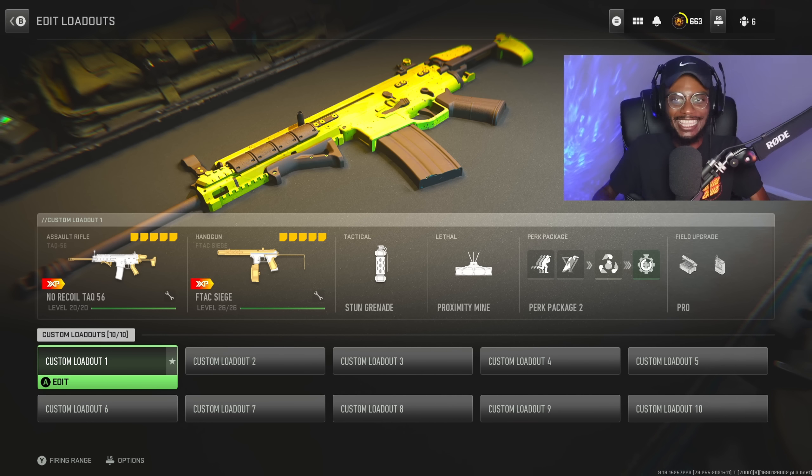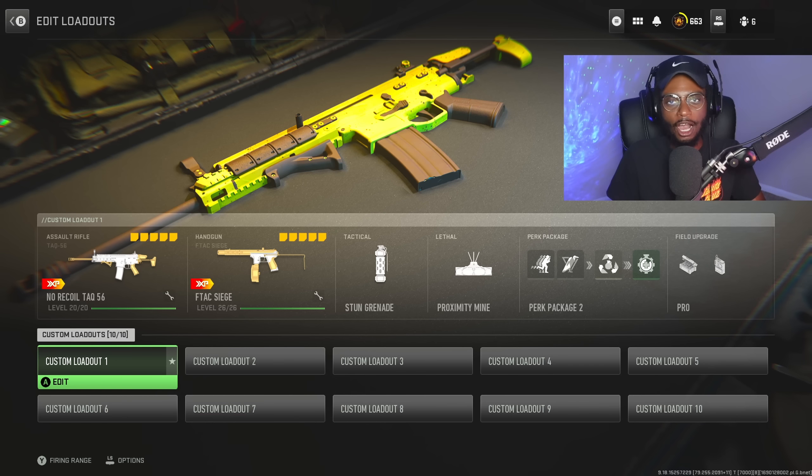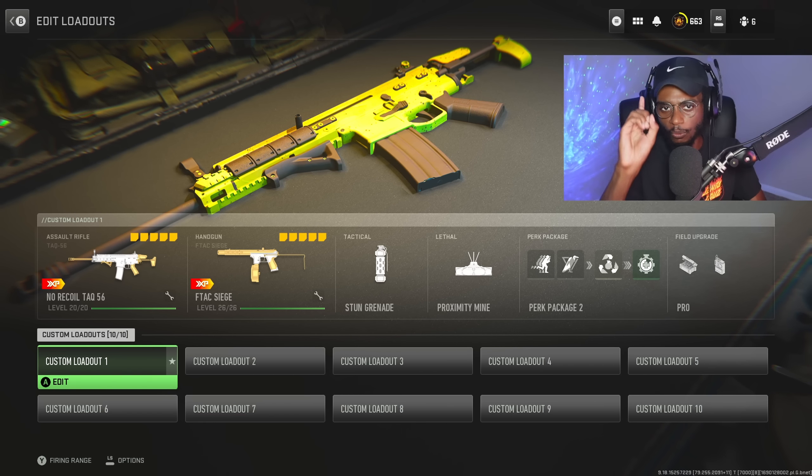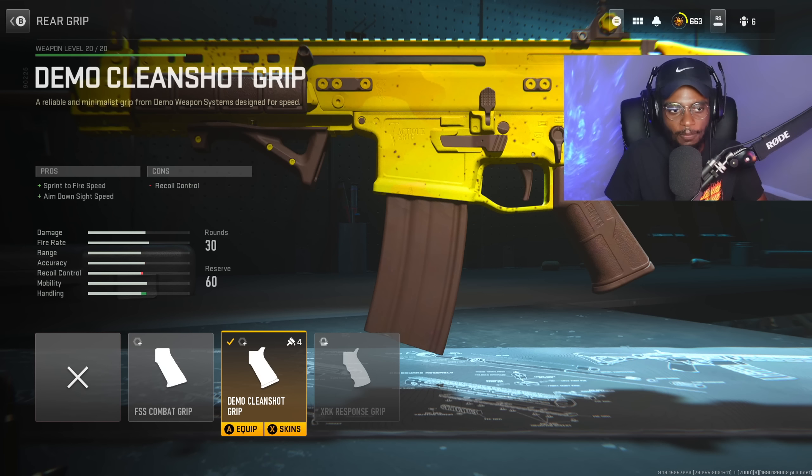Now for the first class, we're gonna take a look at the TAC-56. This weapon is amazing — definitely a go-to AR if you're looking for no recoil. For the first attachment, we are gonna go ahead and rock that Demo Clean Shot Grip to utilize that increased sprint-to-fire speed and aim-down-sight speed. Definitely a great attachment to run on this assault rifle.